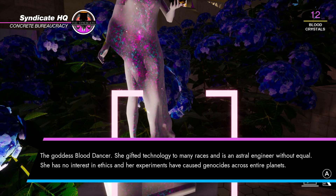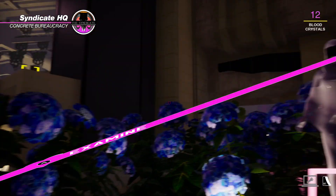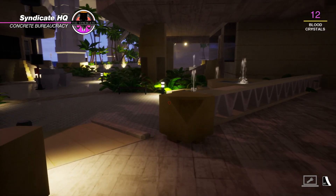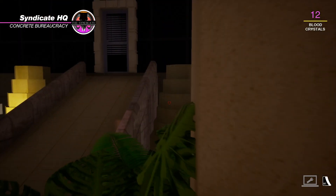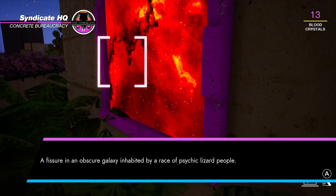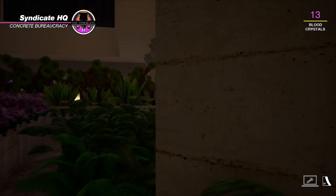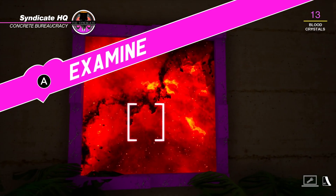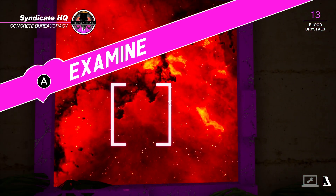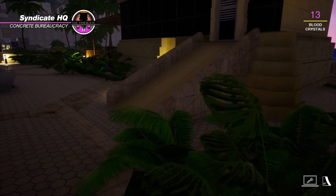Here's Blood Dancer, who gifted technology to many races and has no interest in ethics — causes genocides for experiments. So she's a runaway science lady. She should be our patron saint in this game. There is also this, which is a fissure in the galaxy. These paintings are, as far as I can tell, they don't do anything — they're just there for you to find so you can look at them. But the problem is that paintings of deep space that have been red-filtered are not nearly as interesting as other subjects this game has, so it's a little bit of a challenge for me to really get into them.